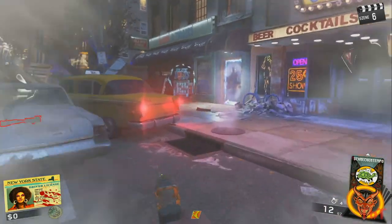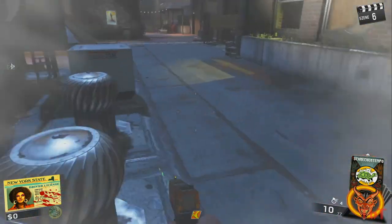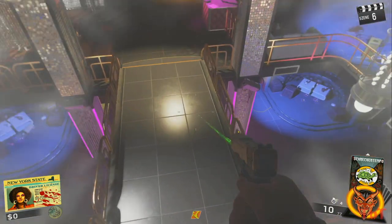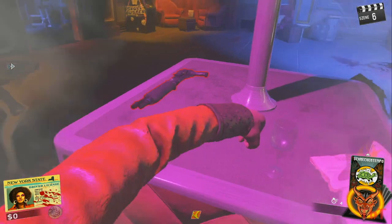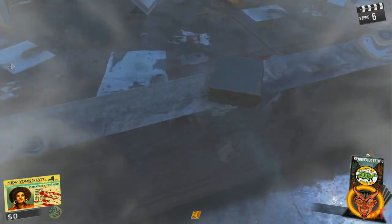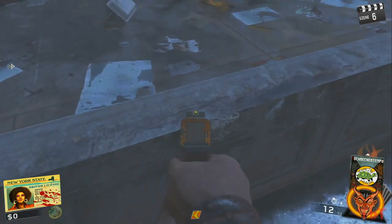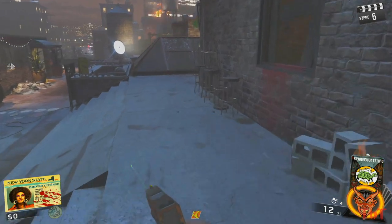Habt ihr einen aktiviert, habt ihr ca. 10 Sekunden Zeit, um zwei Gegenstände zu boxen. Bei dem Wecker auf dem Dach lauft ihr als allererstes zu dem Loch in der Glasscheibe. Hier müsst ihr wirklich sehr schnell sein. Dreht euch am besten, während ihr euch durch das Loch fallen lasst, schon um 180 Grad rum. Gleich auf der rechten Seite findet ihr das Buch auf einem Tisch liegen – boxt es schnell und genau. Nun werdet ihr in der Zeit zurückgedreht und steht vor dem Wecker wieder. Beeilt euch und rennt nach links zum Abgrund, dort liegt das zweite Teil, was ihr ebenfalls boxen müsst. Habt ihr die Aufgabe geschafft, bekommt ihr einen Bestätigungston. Wenn nicht, müsst ihr es einfach in der nächsten Runde noch einmal versuchen – ihr könnt das so oft versuchen, wie ihr wollt.